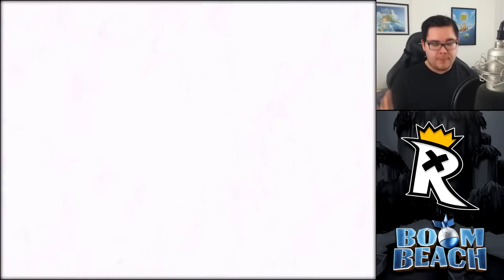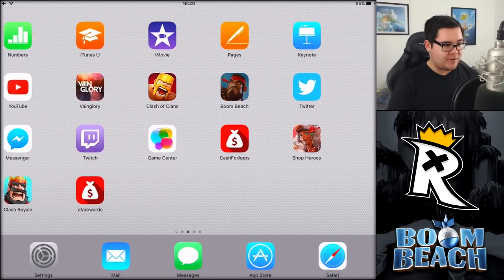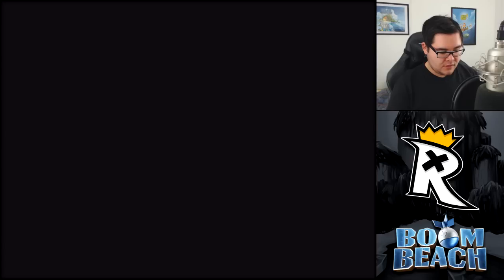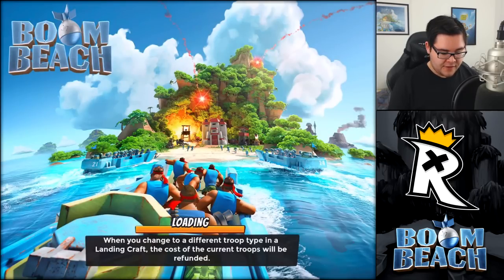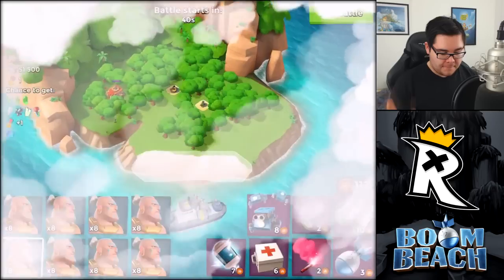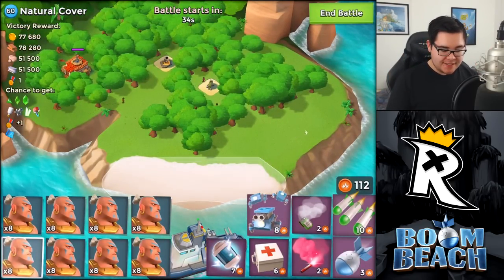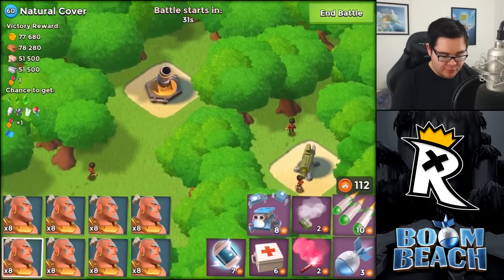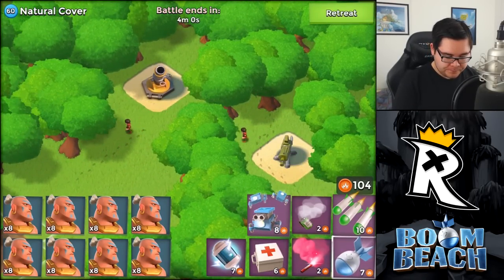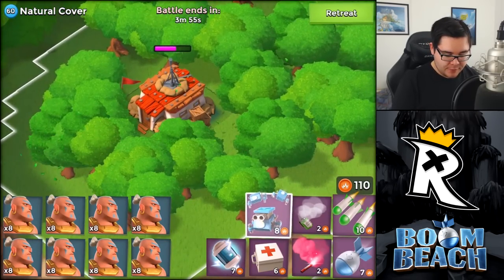I wanted to show you guys the most noobish low level — or high level, I don't even know what it is — it's like a compilation of both. So this level 60 base, the game apparently crashed for some reason. This base is so weird it even made me crash my game. But there it is. Why is this a level 60 base? It is really mind-boggling. Look at this mortar — the mortar is apparently the only defense that is entirely new, so I am going to show you guys what it looks like.